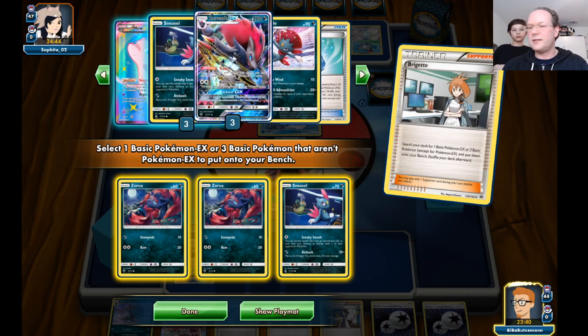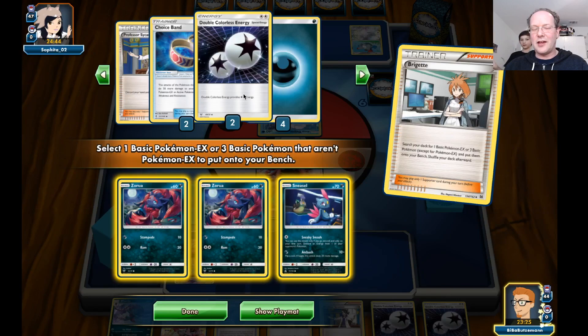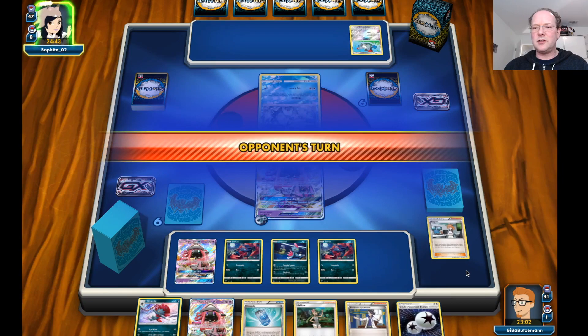We have three Zoroarks and a Vivile. Energy-wise, we only have the two DCEs in hand. Let's attach a DCE to the Lele and hand over to our opponent.